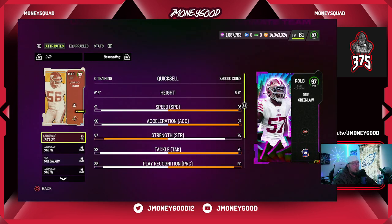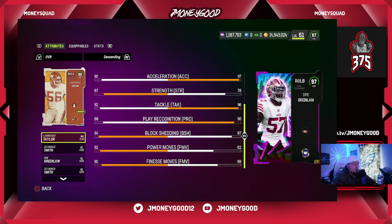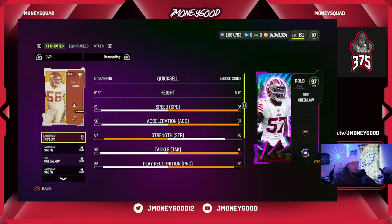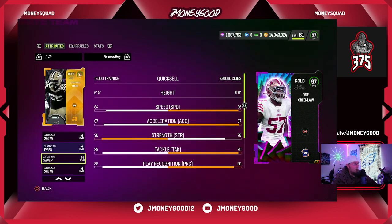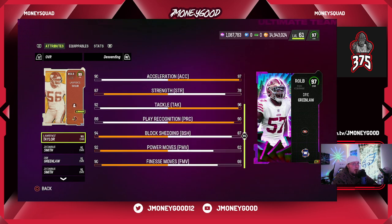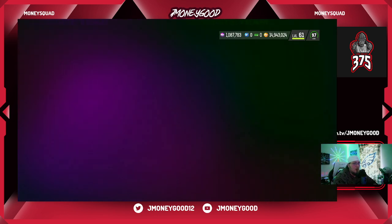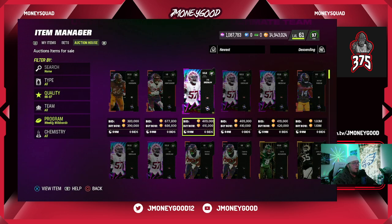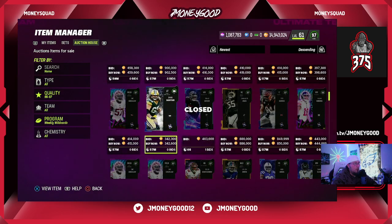Here's the LTD — looks like Dre Greenlaw, pass coverage outside linebacker. I didn't even see him on Twitter. We're gonna want him on our team today. Look at the stats on this bad boy — should be pretty good in my defense. He's already down to 410,000 which is wild — people are ripping packs. I'm hoping that TVPs are better today; we're gonna find out in stream.